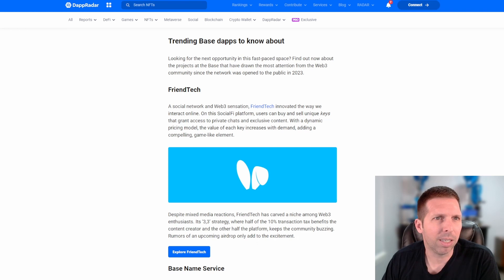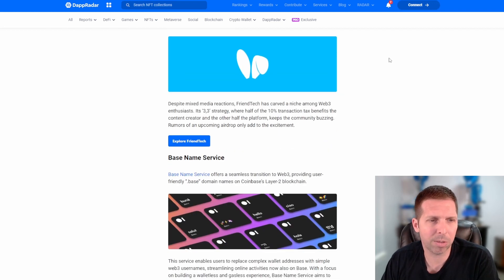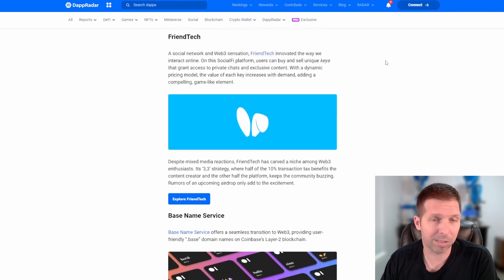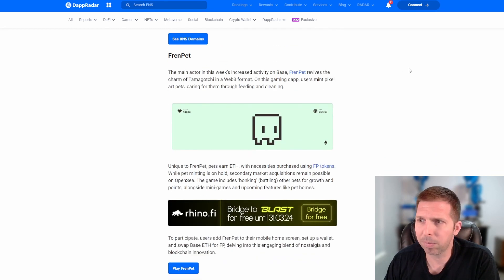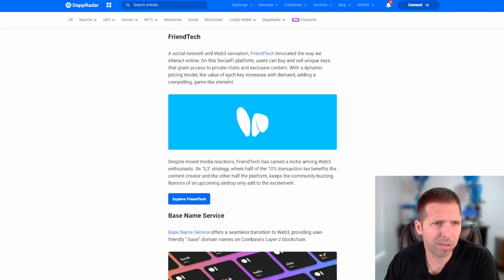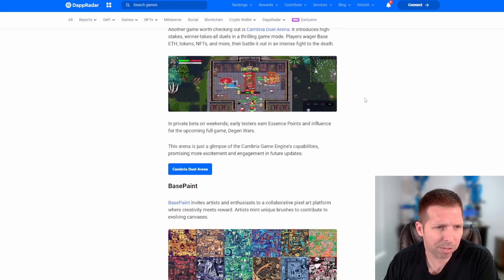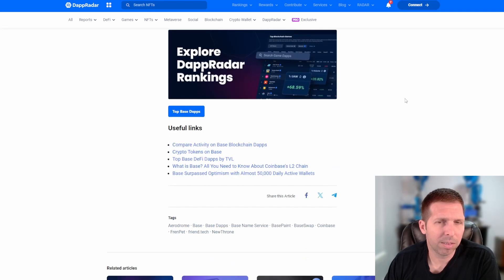Looking at some trending stuff on Base — I won't pull them all up, but you've got Toshi, the Base God (TYBG), Base Ship, and BaseDoge. With the super cheapness of Base and the popularity we're seeing, I think we're going to see a lot of meme coins pop up here. Maybe getting into some of these memes will pay off — I can't make that decision for you — but I do think they'll pop along with other Base projects. Also notable: friend.tech, Base Name Service, and Base Paint.